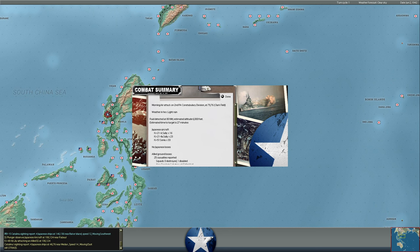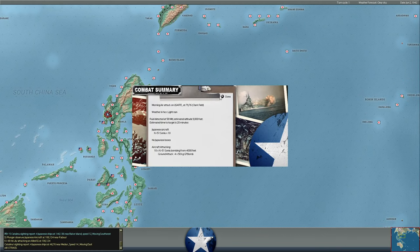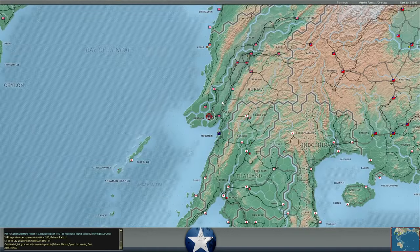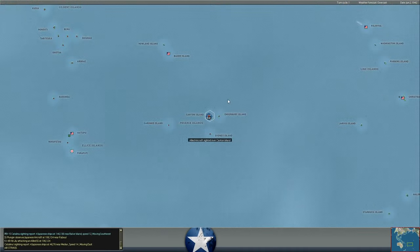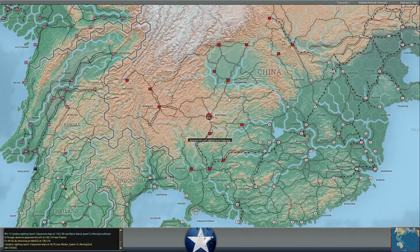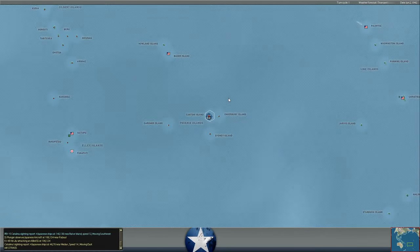With the Japanese having Bettys and Nells, that's a lot more dangerous for us than for the Japanese. If we try to go on the offensive at New Caledonia, we're going to be under land-based air either out of Espiritu Santos or out of New Caledonia itself. And if the Japanese decide to deploy their carriers, we'll be dealing with that too. It doesn't feel like a terribly advantageous situation to be in.